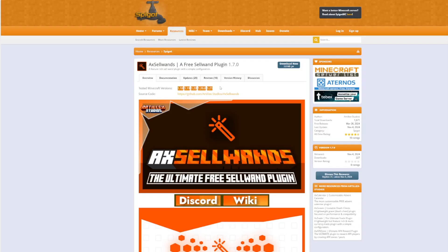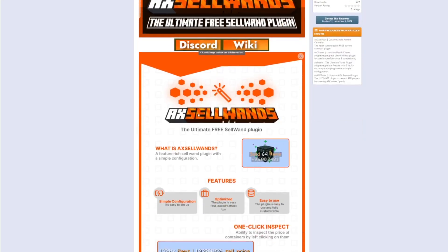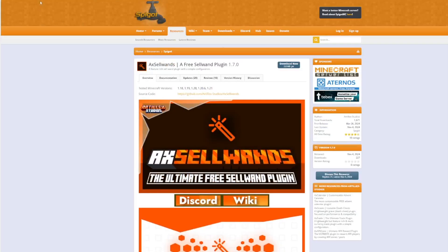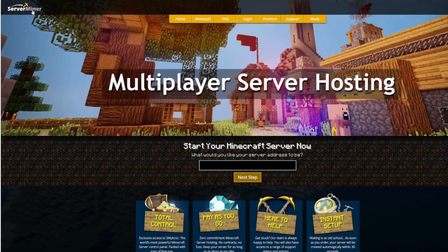Here we are on the Spigot page — it's updated from 1.18 to 1.21 and there's a useful wiki and Discord if you need any help or have questions. If you want to download it, head to the Spigot page, and if you need a server to host it on, check out serverminer.com. Subscribe, like, comment, and I'll see you next time.